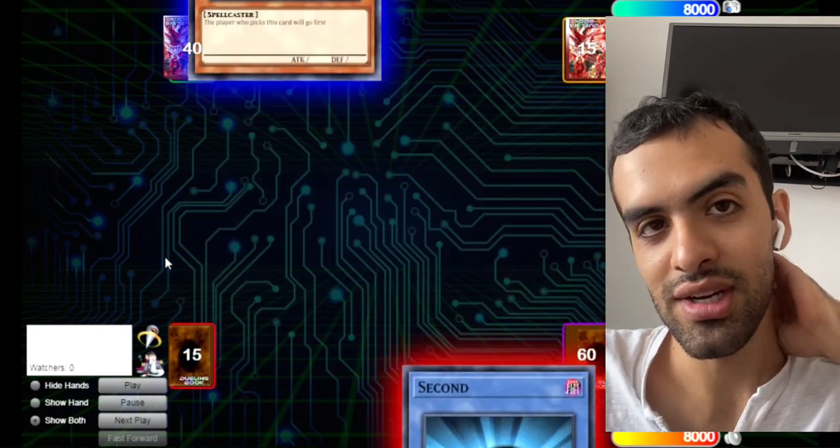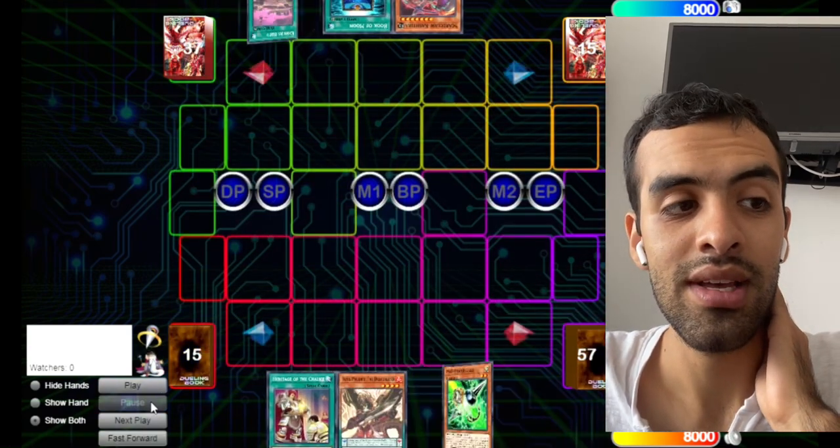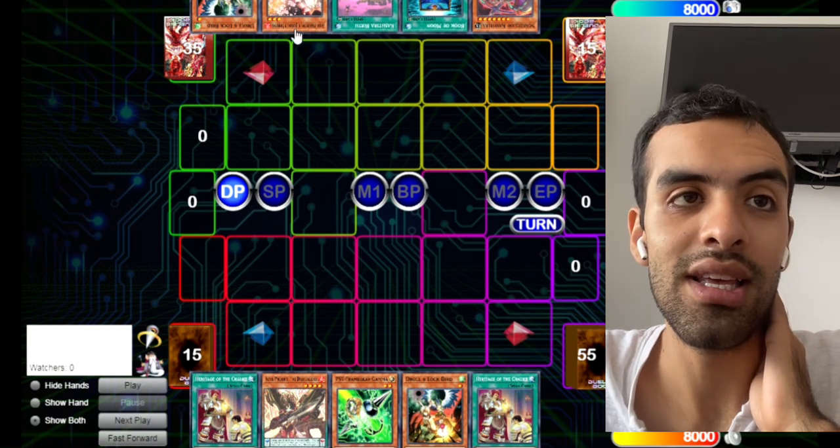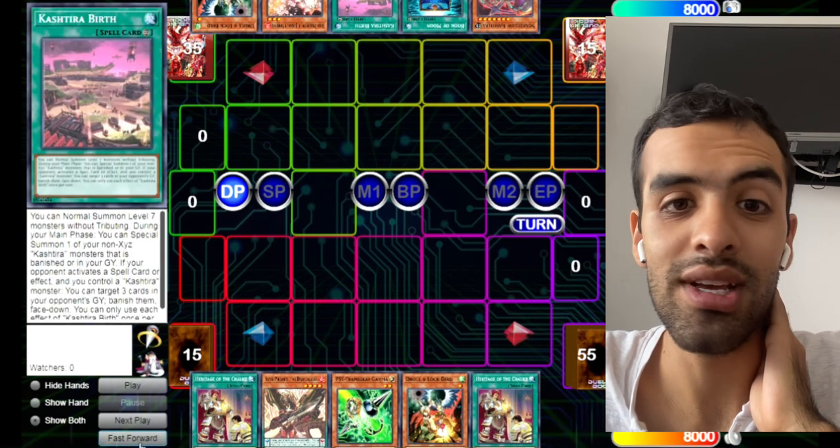We're facing Kashira, a high-rated player. We opened two hand wraps, they opened two as well, and they go first, they break.